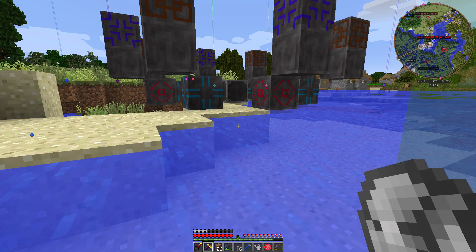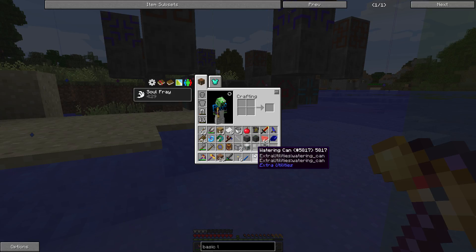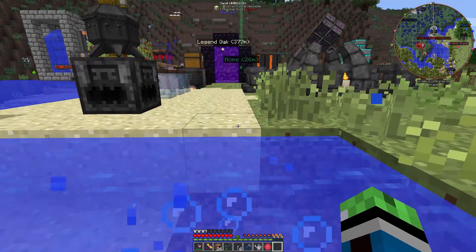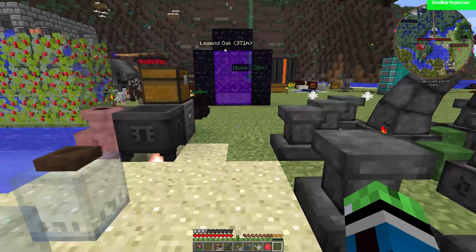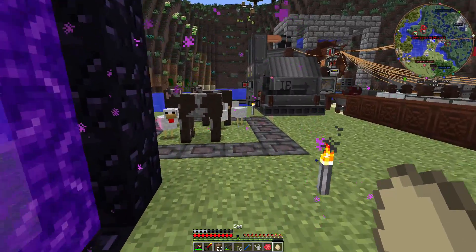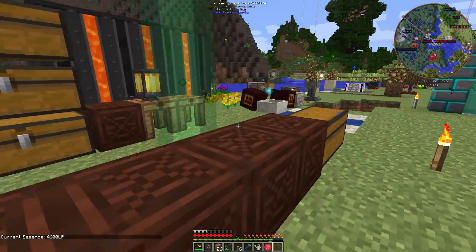And I have soul fray. Cool. Exactly what I needed right now — soul fray. I'm not sure why this sorting doesn't work when I'm looking at my bobble menu, but whatever. Did I really have this much stuff on me? I guess I did. Anyway, so I have the bound blade, but I do not want to activate this yet because I only have 4,600 life points.